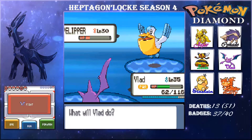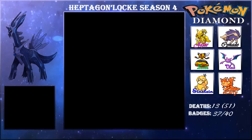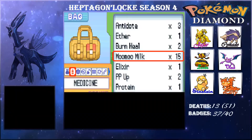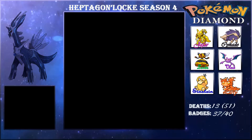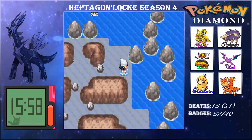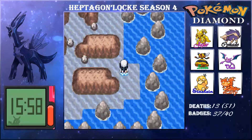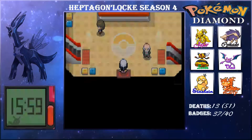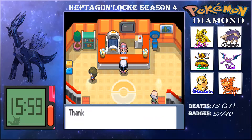Pelipper keeps protect-spamming three times in a row, but finally we get the Bite off and Mary is taken out. We get a Water Stone here. I fly to one of the cities to check something but it turns out there's nothing there. I hope you enjoyed this episode — sorry about my nose and hay fever. Thank you all for watching, have a good tea and coffee day, and I'll see you soon!